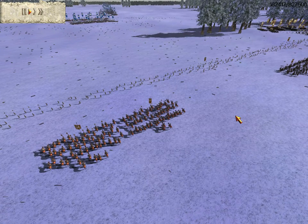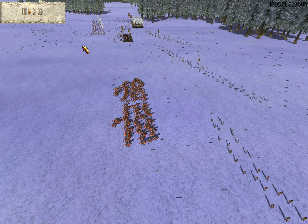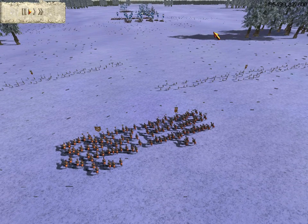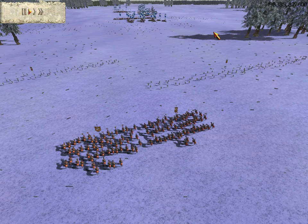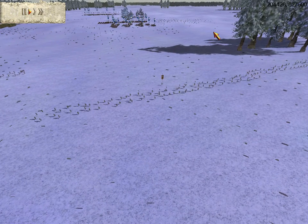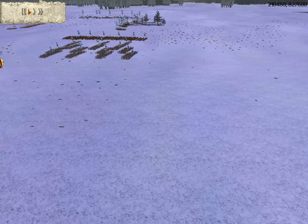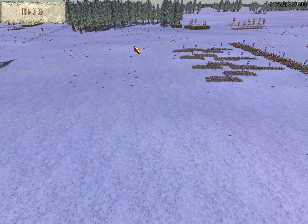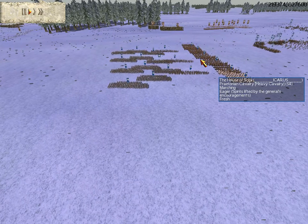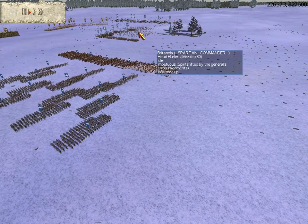My teammates are Titan Sparky who is playing as Numidia and Legio who is playing as Carthage. We didn't plan it but we took an army that was pretty historically accurate with Carthage, Spain and Numidia — they were all allies in real life of course. The BH players are Legion 22 playing as the Balkan tribes, Icarus playing as the House of Scipii, and Spartan Commander playing as Britannia.